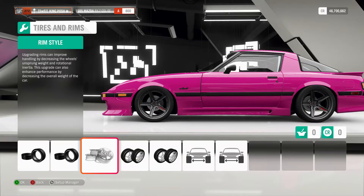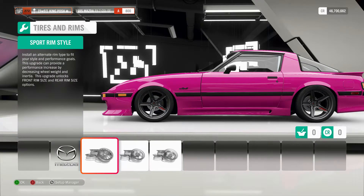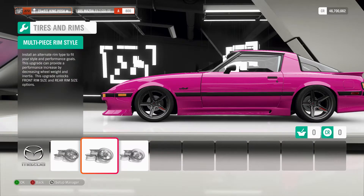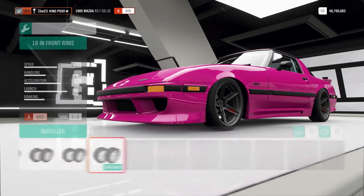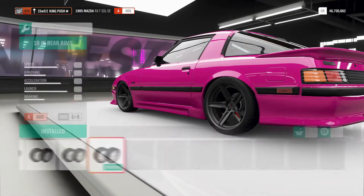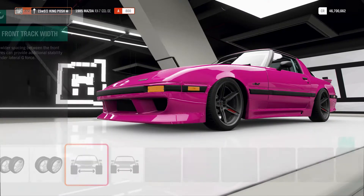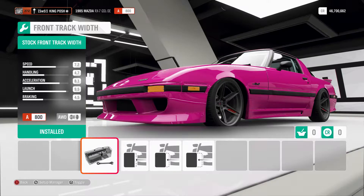It's an A800 and I've had to take some things off of it to make it look good. We've got the Forza rims on here, making it look stylish. You got the 18s in the front, 18s in the rear. This car also looks good with certain paint jobs you can download.